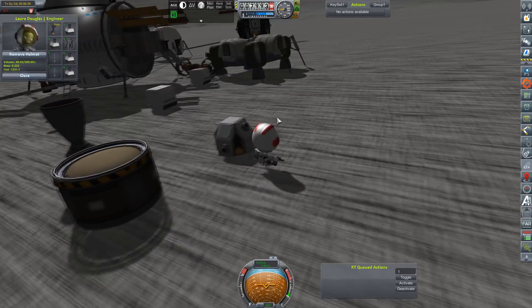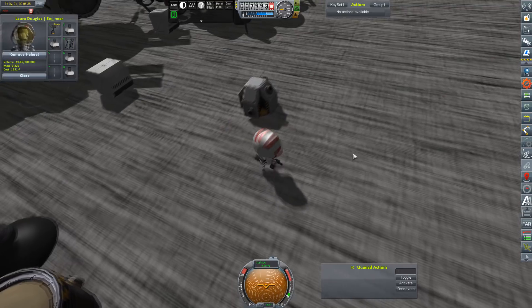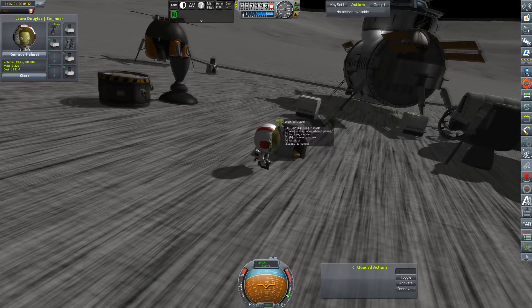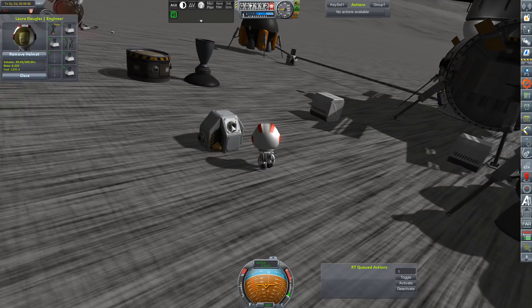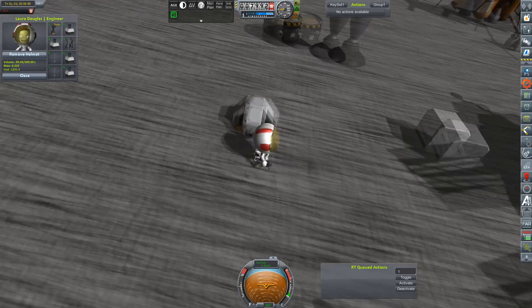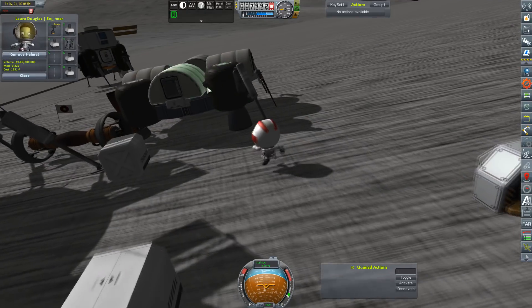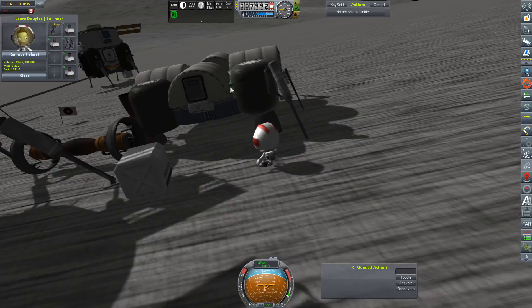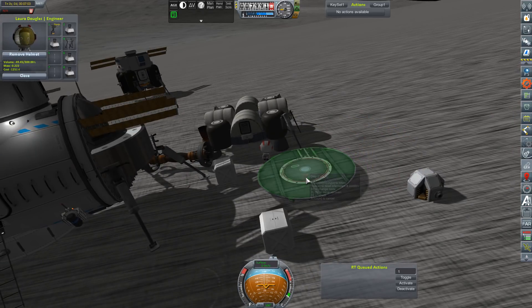Notably, redoing our HAB module and making it actually attached to the ground and not just sitting on these landing legs, which are prone to explosion if you breathe on them wrong. I don't know how they stood up to the rigors of landing, but it worked. Anyway, we've mounted this ground pylon to the ground and now it is time to try to scoop up this thing.